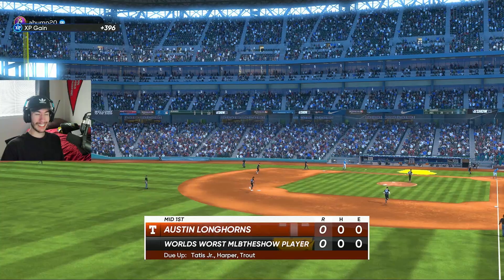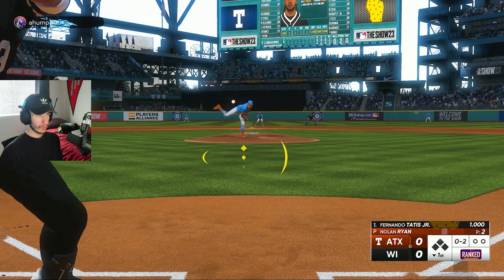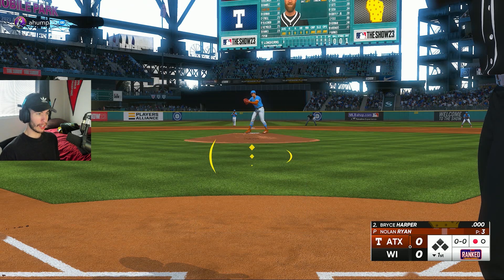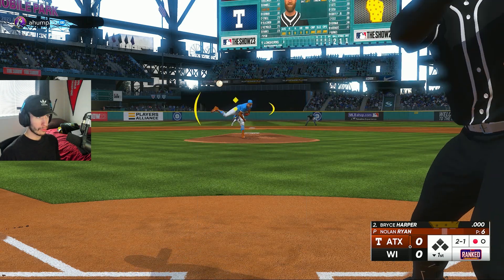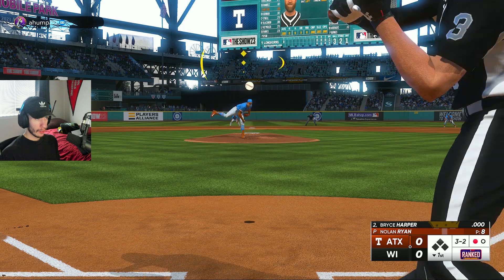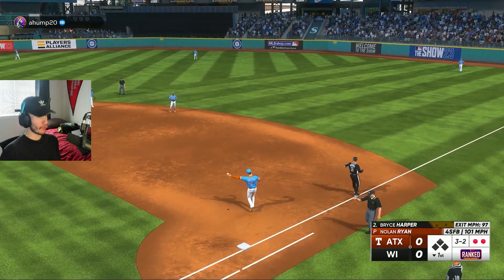What a pitch — painting that corner like he's Bob Ross. Tatis leads off and then Finest Harper coming up. Striking out with Tatis just like my opponents have — starting with a strikeout. Let's hope Harper can make things different. Now we've got a full count to Harper in his first AB. He hits it up the middle but the shift had him. Just didn't quite get that PCI on the ball, but 97 off the bat — hit it hard.